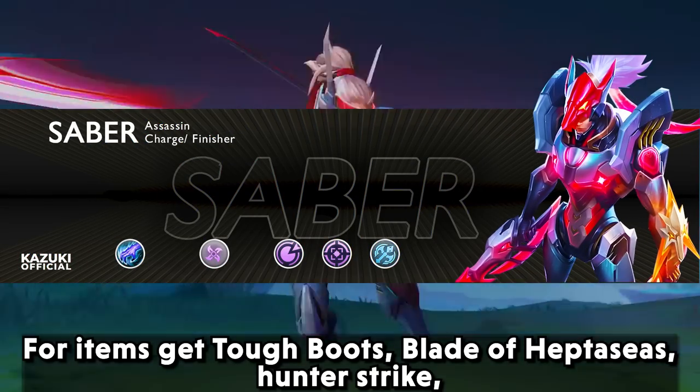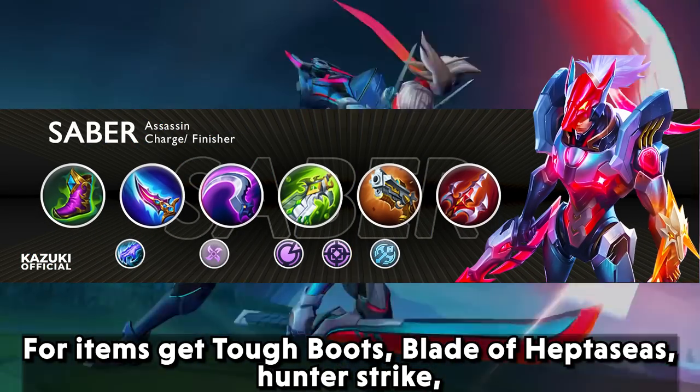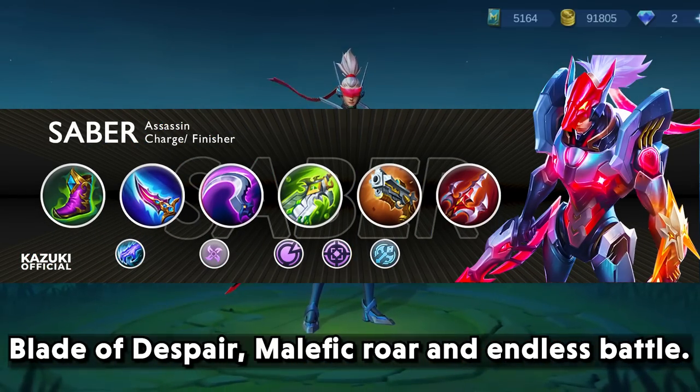For items, get tough boots, blade of heptasis, hunter strike, blade of despair, malefic roar, and endless battle.